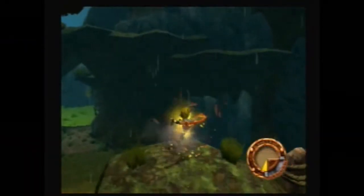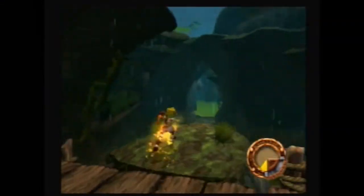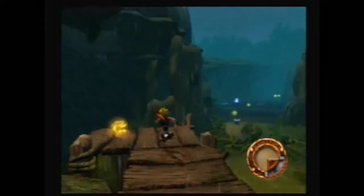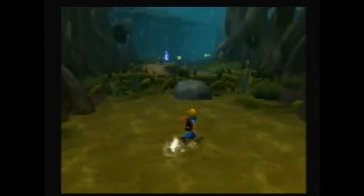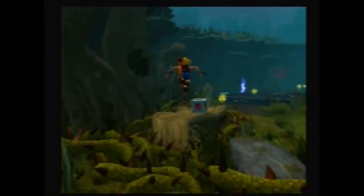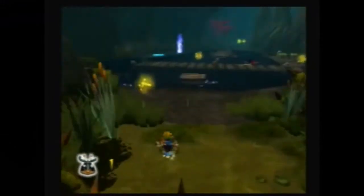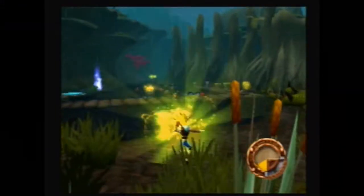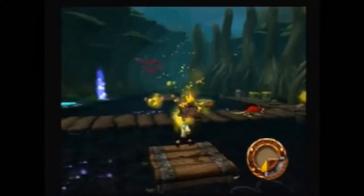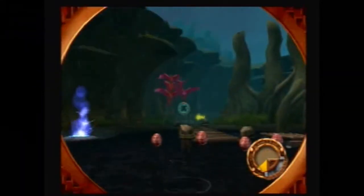So we'll be heading through here - Boggy Swamp - taking on more enemies. Let's do the right things. This is also like the last Precursor City; it's a pretty linear area. It's got one main path to go through with a few things off to the side, but other than that, not much. I'm going to jump over there because it's falling like mud or whatever that is.